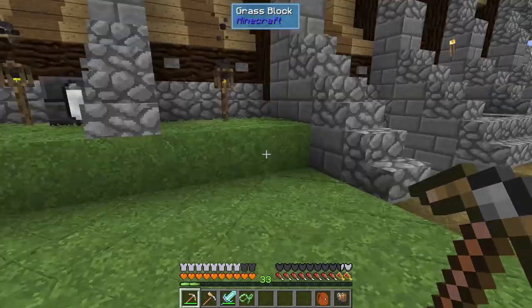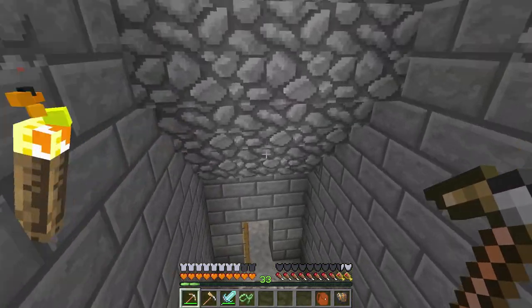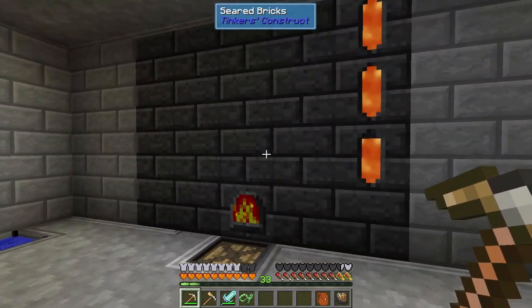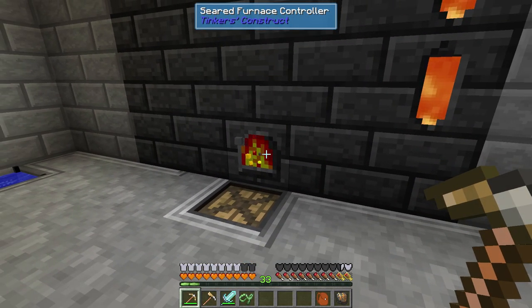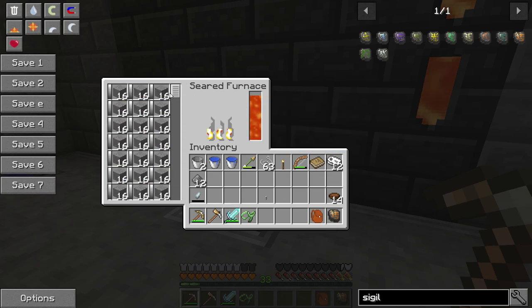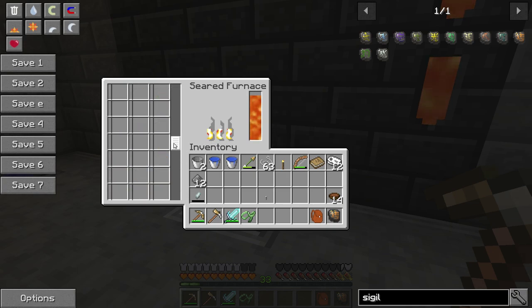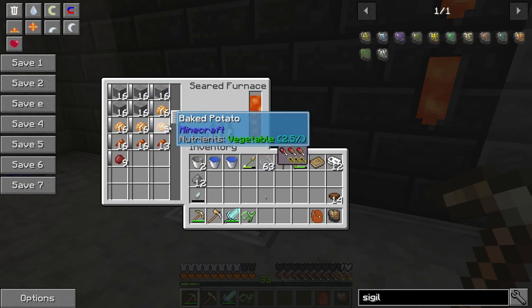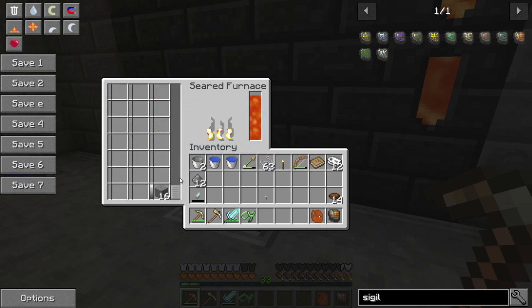We have seven buckets of Liquid Starlight currently. I don't think we need that much for today, but it doesn't hurt to have more. Down here, I've actually done some multi-blocks - I have the multi-block for the Seared Furnace. This one is basically just a giant furnace that takes lava, but at the same time it can smelt up a ton of things simultaneously, which is really awesome.